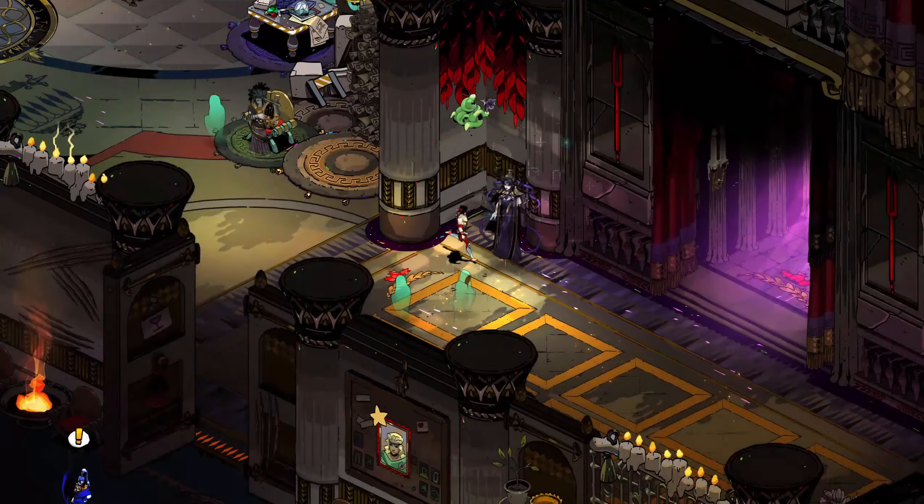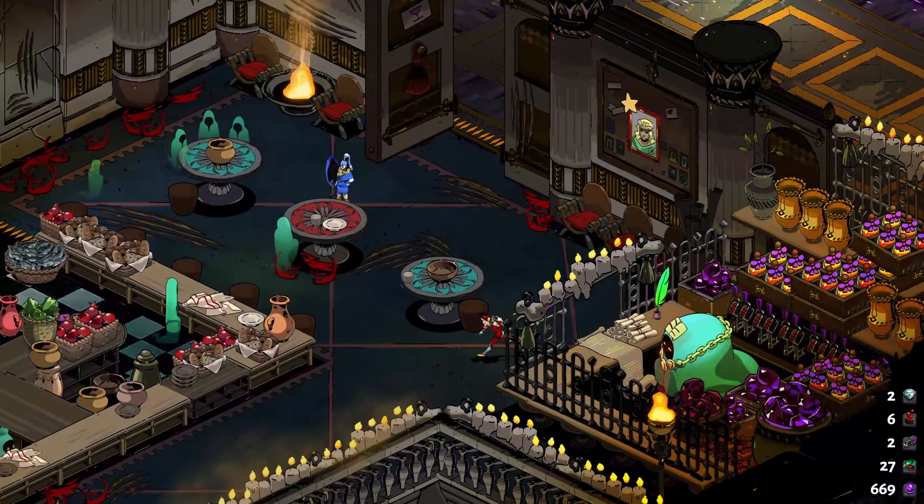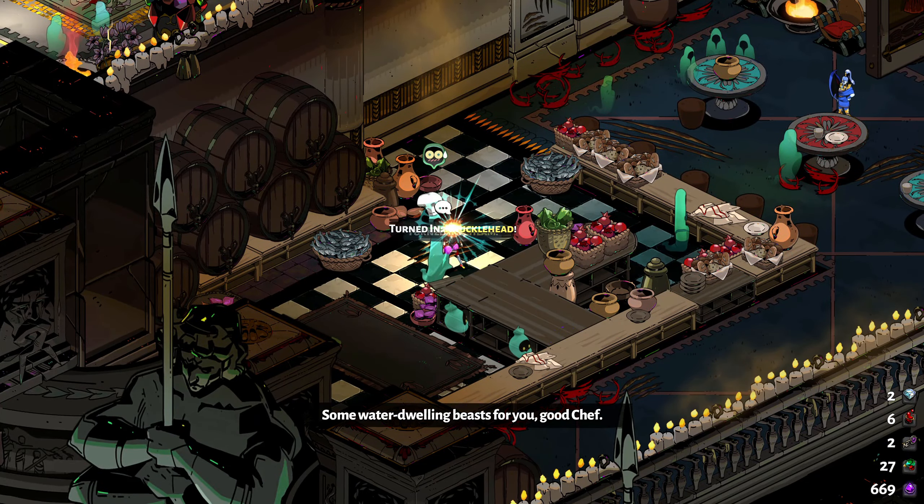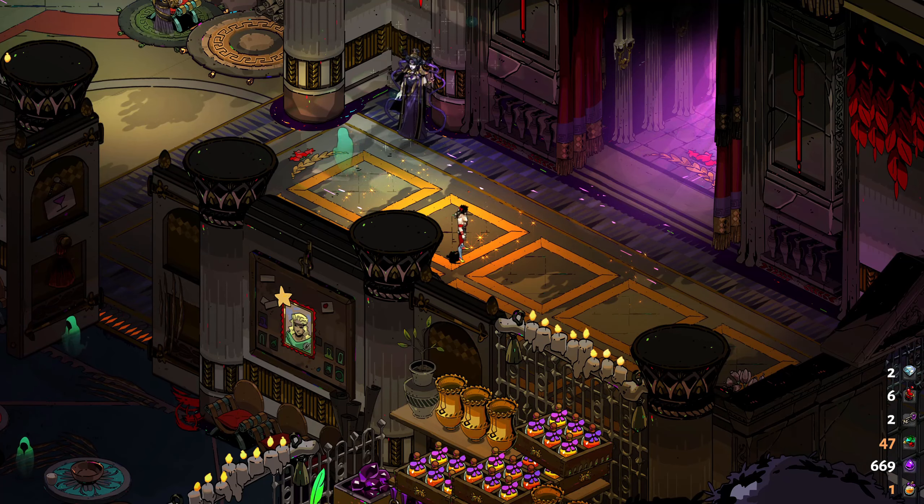So yeah, we'll do another Exagryph run. And again, Exagryph is a weapon I don't use very often because I just don't like it, so I might just need to get better with it. We get some nectar and some gems - excellent. Well, we'll see what we do next run. We've got all of the basic weapons unlocked, no doubt the option to unlock aspects will be coming very soon - maybe even in the next episode. But there's only one way to find out. See you then.